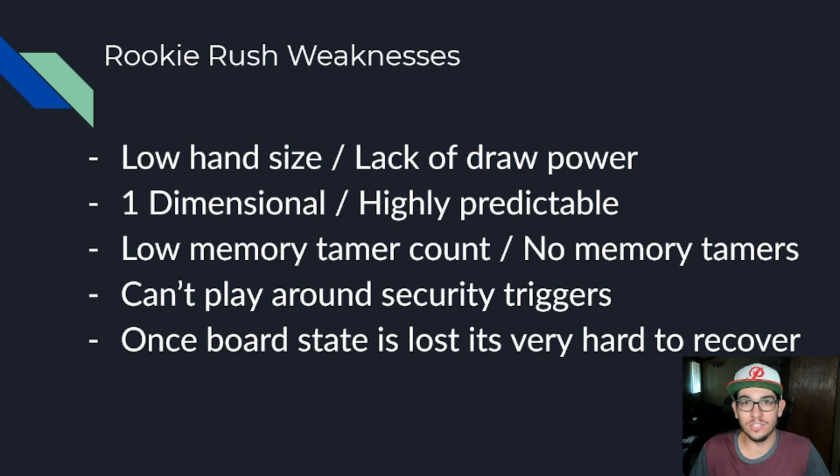The second weakness is the deck is one-dimensional and highly predictable. Unlike other decks that have different game plans, this deck does one thing — it plays Rookies and it plays Spiral. If you can prepare for that, you can start to play ahead. Unlike other matchups where you have to think about what your opponent could have or draw, with Rookie Rush you know they're either going to play Rookies or they're going to Spiral you. If you can keep in mind that in two turns your opponent is only going to play a Rookie, Spiral something on your board, or swing, you can start to plan multiple turns ahead.